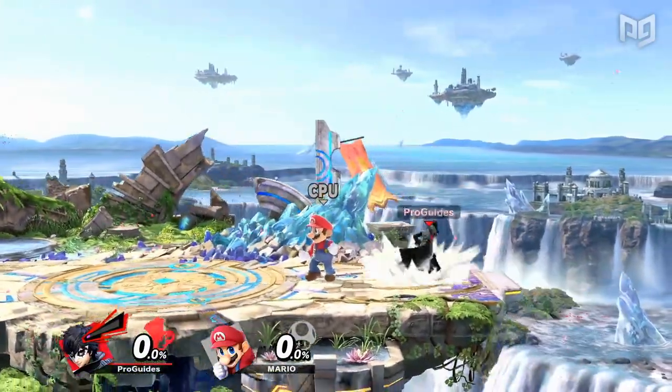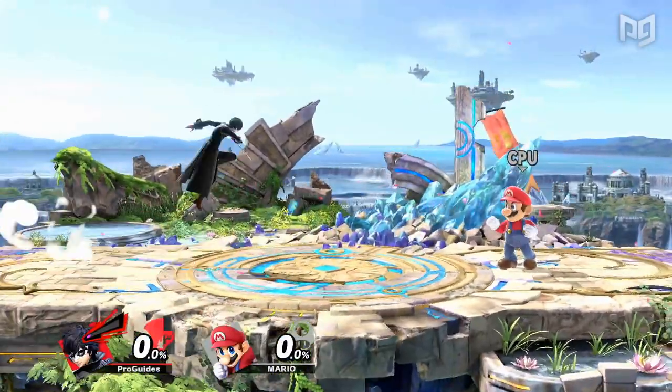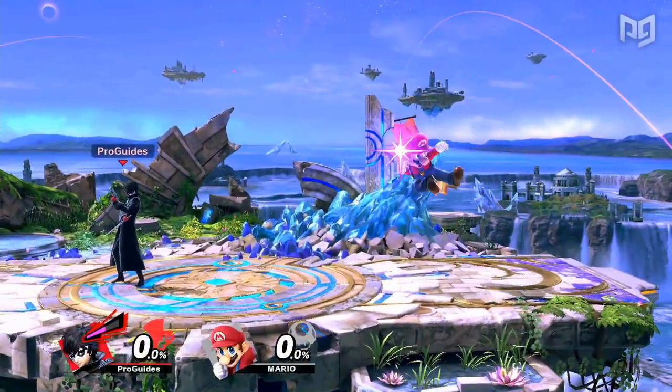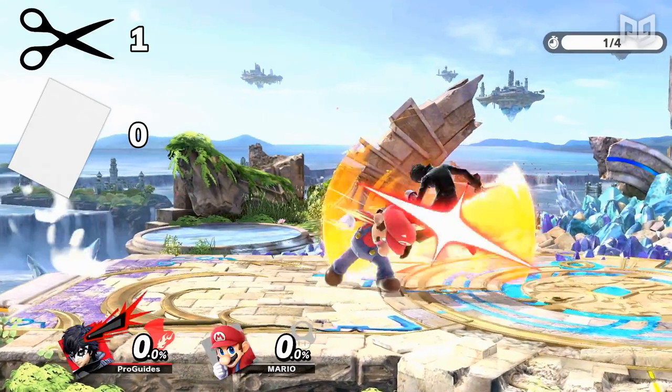In Smash Ultimate, every character is more mobile than in Smash 4 or Brawl thanks to improved dash dancing, so it's less likely that someone will be staying still in shield. Also, the reduction in lag on aerials and other attacks makes it much harder to find a grab as a punish, and you'll be left wide open if you whiff a grab with the increased lag. Basically, they made scissors better and nerfed paper.